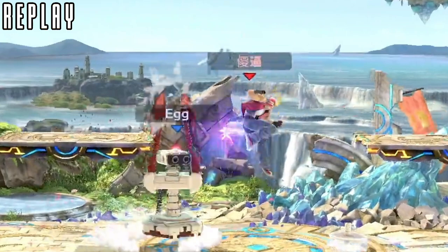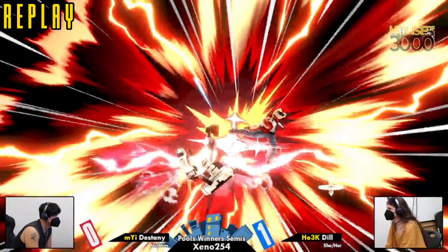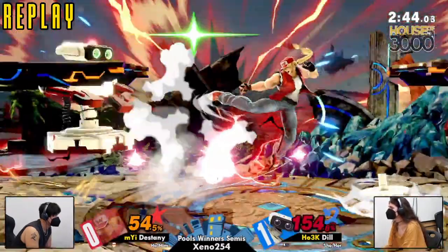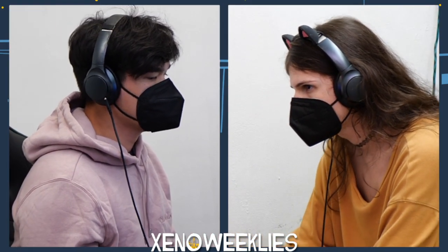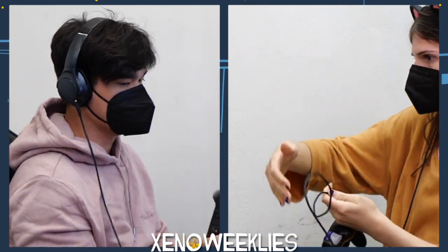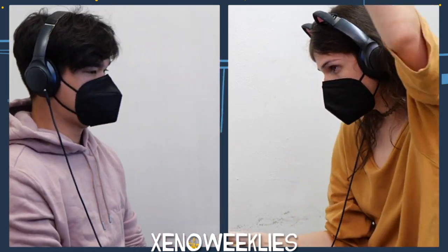Dill extending her hurt box extra high, so now you're just gonna get hit. Rob's up tilt — Rob's arms might be intangible there, but still it just kind of kicks her in the head. Destiny's gonna be taking Game 2. Now we're gonna see Game 3. Destiny's bans were Palus and Town and City. Dill electing to run it back to Battlefield.